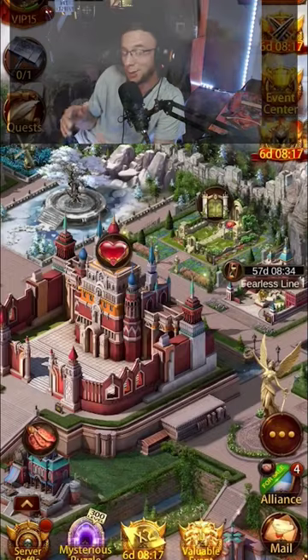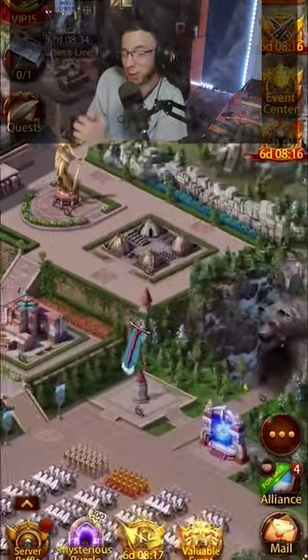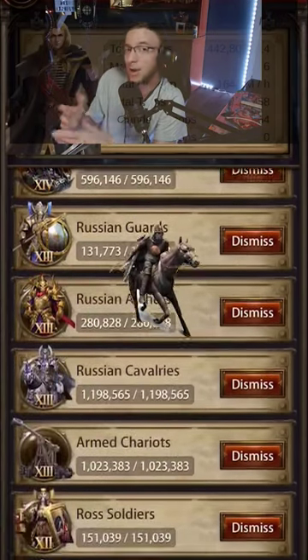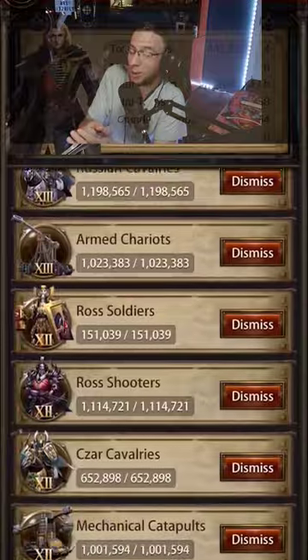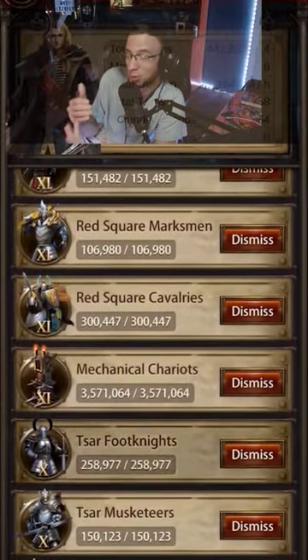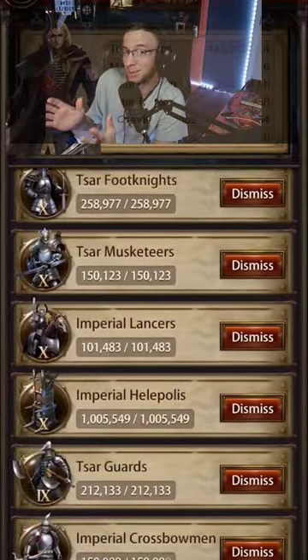A lot of you guys were asking about the layers running as a T1 trap for my K36. When it comes to T1, T2, and T3 mounts, I run a lot of them. The enemy usually hits my T3 mounts and they start dying off pretty quick — they don't get past my T3s or T2s, and it's pretty awesome.